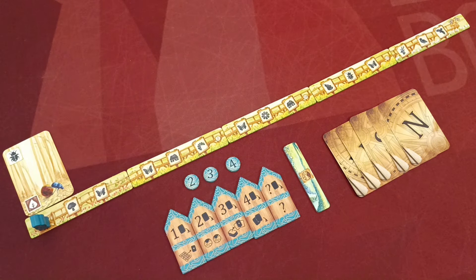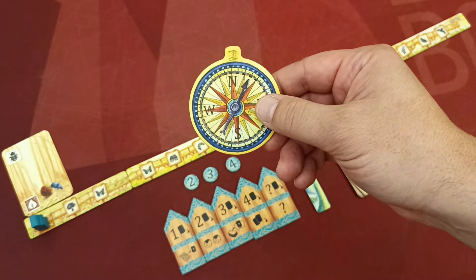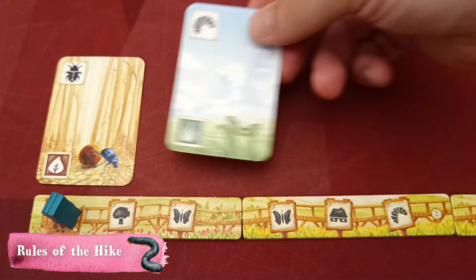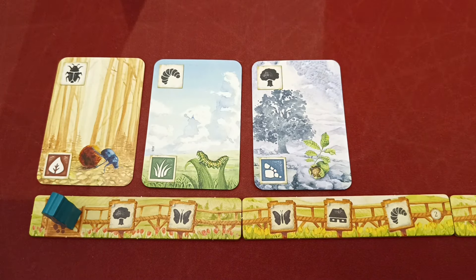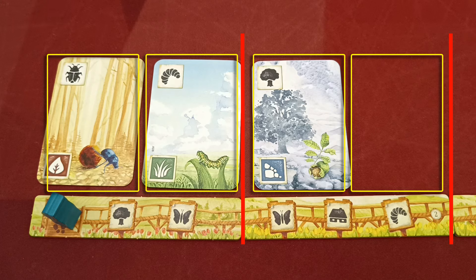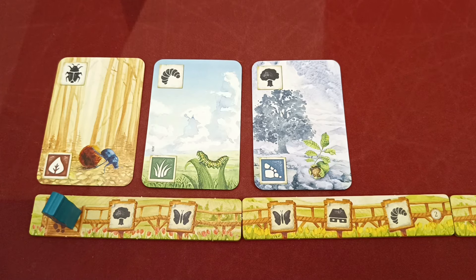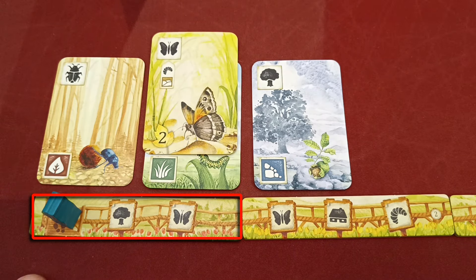Players take the rest of their components from the base game. They place their initial ground card above their leftmost trail token as far to the left as possible. The player who last gave flowers to someone takes the first turn. In this hike you always play new ground cards in sequence from left to right above a trail token — every trail token hosts two ground card slots. Trail tokens also depict meadow symbols forming a track for your player marker to move along.